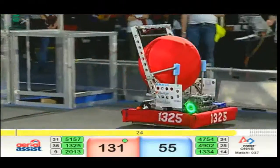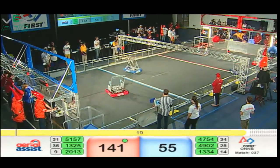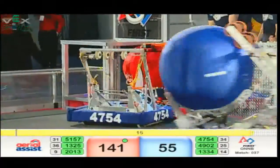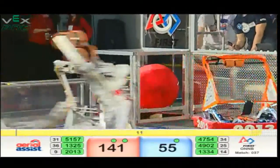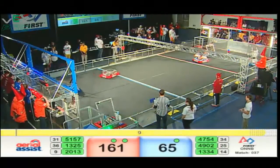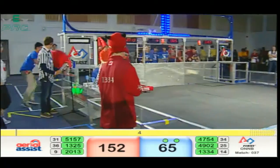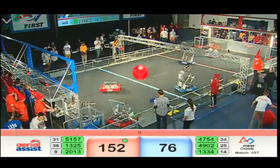13-25 with the red ball going over the truss — that is 10 points right there; it's just that easy, folks. 2013 trying to push that ball into the low goal, and it's in — 11-point score there. Blue Alliance trying to do the same: 49-02 picking it up, dropping it in the low goal, 11-point score. 13-25.